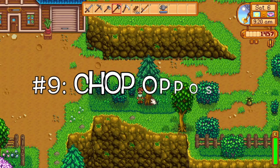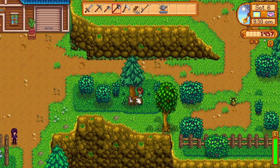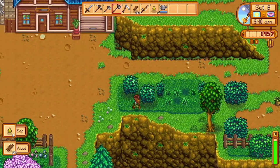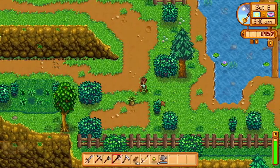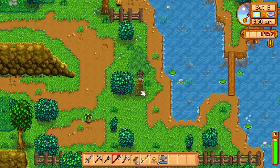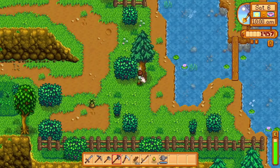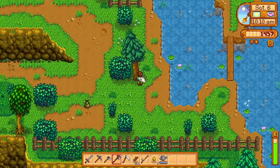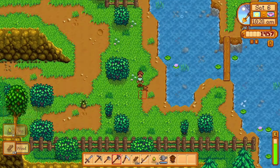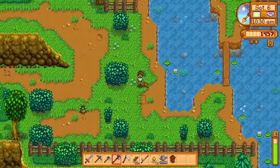Now for tip number nine. Most players understand that when you chop down a tree it falls to the opposite side from where you're chopping. So if you chop on this side it falls the other way. This also works when you're facing toward or away from the tree — you can chop on the right side or the left side to control which direction it falls. That's really helpful to avoid wood landing in water, for example.